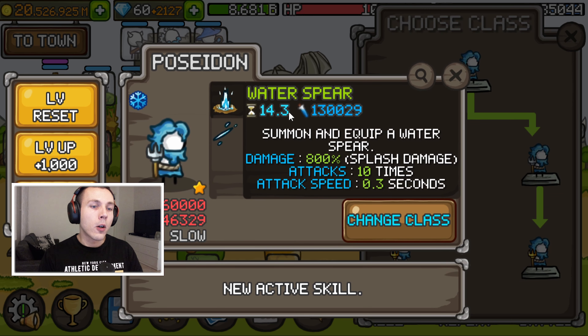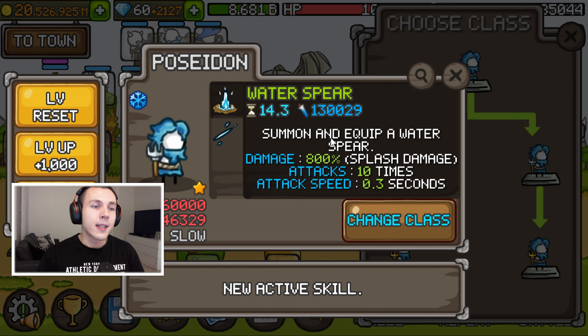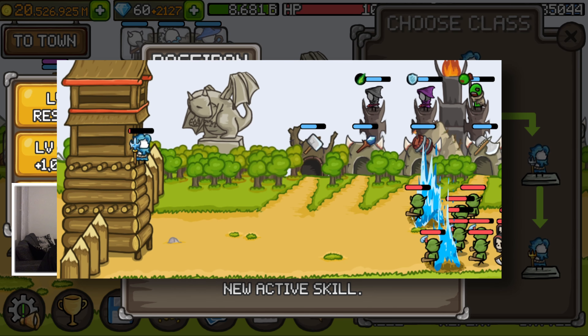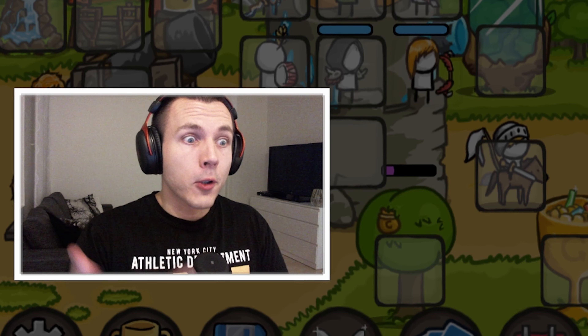On the right side, we have a completely new thing. We still have the same amount of water slashes in all promotions, but there's this water spear which will summon and equip a water spear that does 800% damage, attacks 10 times, with an attack speed of 0.3 seconds. The final promotion increases this damage to 900%. With my initial testing, the right hand side promotion does more damage than the left hand side, even with some runes, so it seems like the stronger version. He can also do some damage - just like Zeus, he can really deal damage.